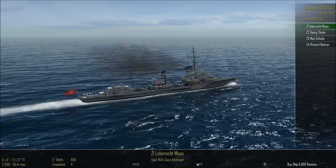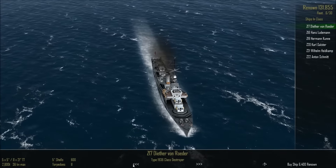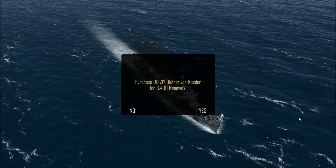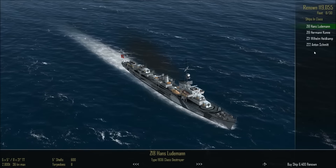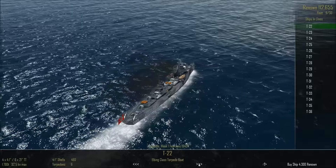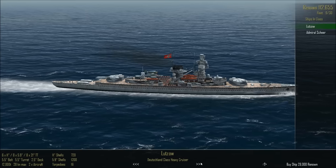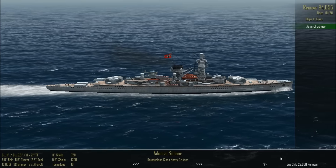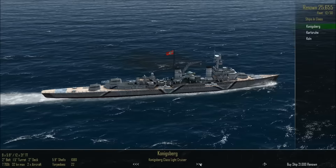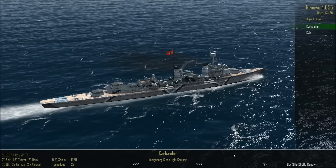We'd probably want some destroyers in there as well. This would be the best bet, so let's go for three of these — one, two, and three. We can't get the Prince Eugen, but we'll throw in the Königsberg — that's our final little fleet makeup. So let's take a look at the German navy here.